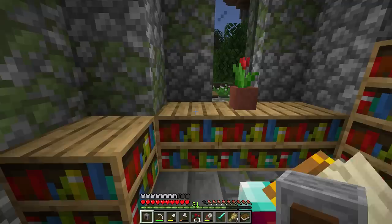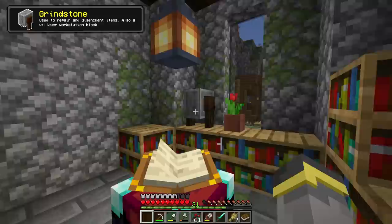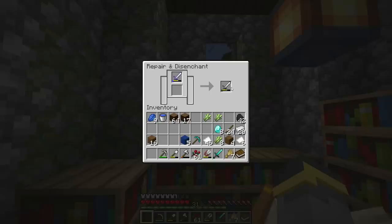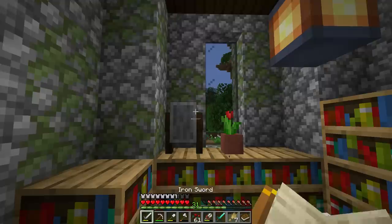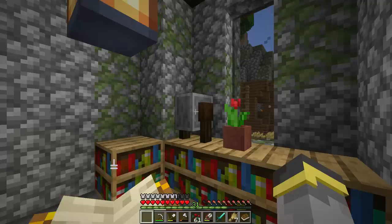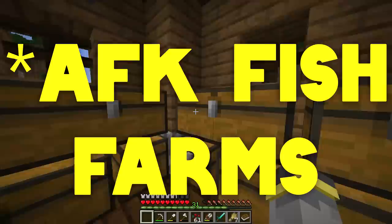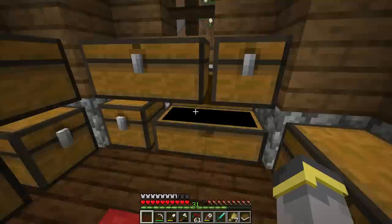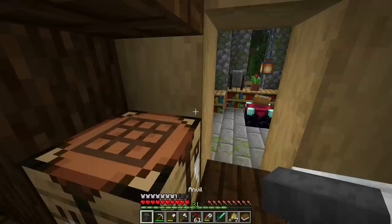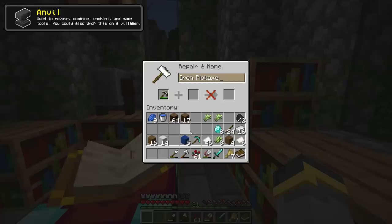Enchanting isn't always done at an enchanting table. There are two other workstation blocks. First: the grindstone, which we took from a village. The grindstone is mainly used for disenchanting. Taking our garbage enchanted sword, we disenchant it — we get the sword back without enchantments plus a little experience. The experience you get back is relative to the quality of the enchantment — sharpness one gave almost nothing.